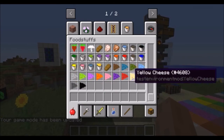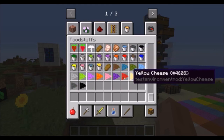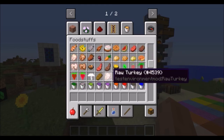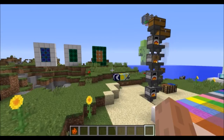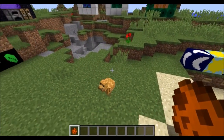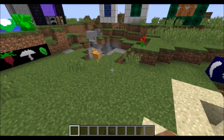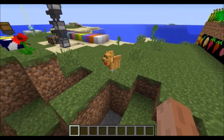We have all the different colors of milk, and we also have different colors of cheese. We have turkey and raw turkey. In case you're wondering if this mod doesn't have any new mobs, you will be wrong. Meet the turkey — a retextured, very stupid version of a chicken.